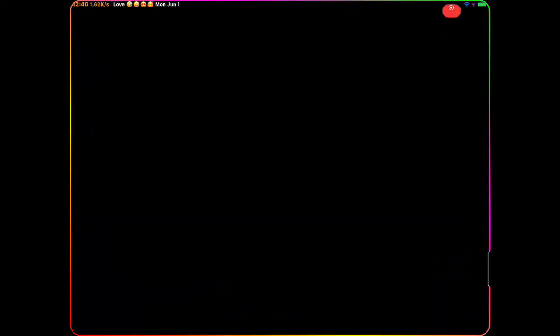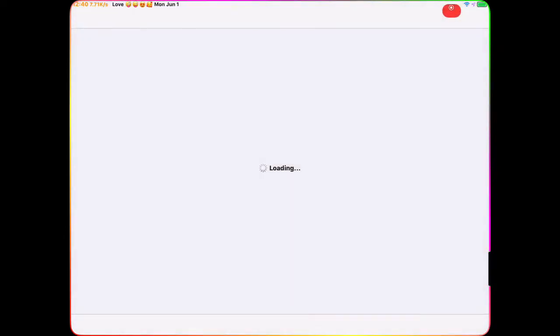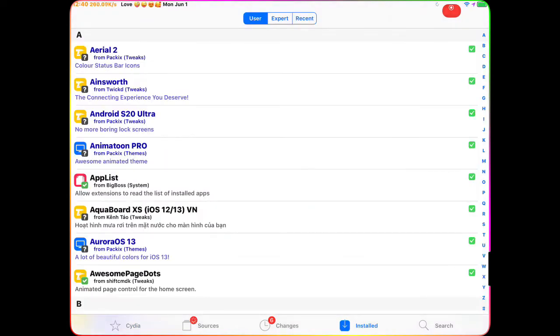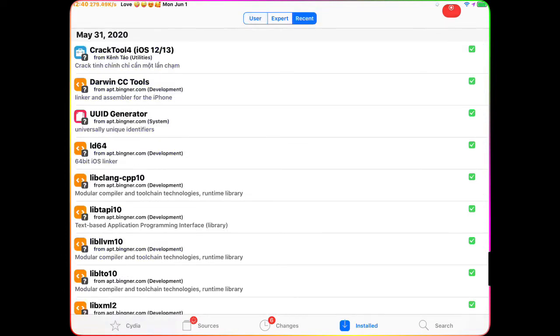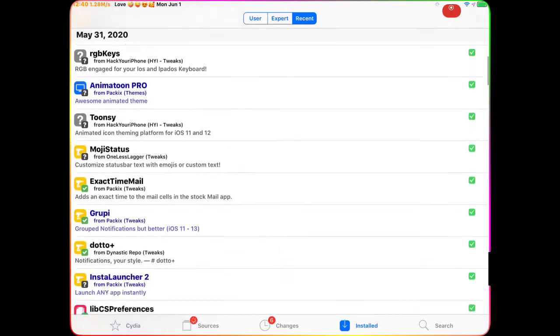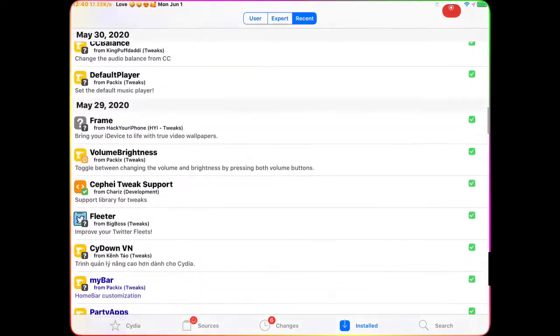I'm going to show you guys one more time in Cydia. I'll also list the package names and the source names in the description below, so you don't have a hard time finding them — just copy and paste and install from Cydia. You can see right now I have all these packages installed.